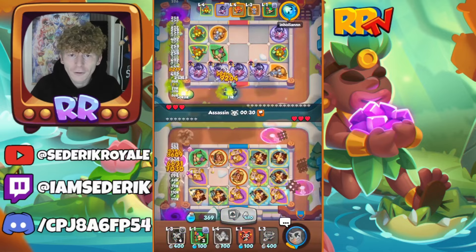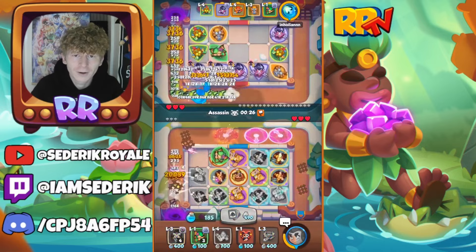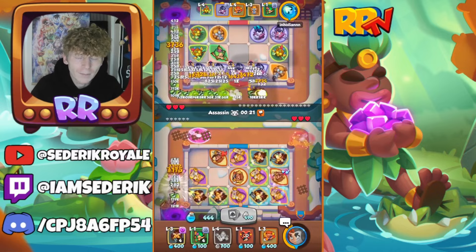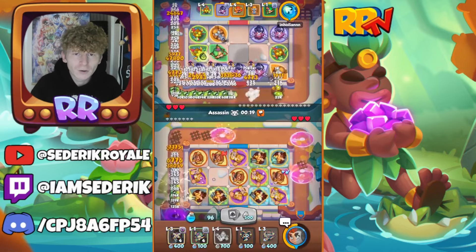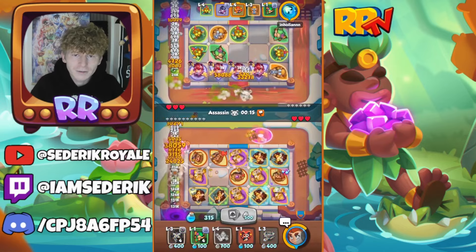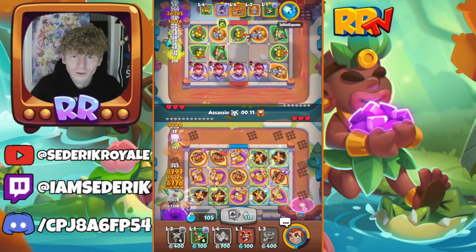Last but by no means least, this is a bit of an honourable mention as I just saw it everywhere doing the absolute most damage last time — and it is Hunter, Stasis, Dryad, Harley, and Trapper. It just seems to be doing the work: getting those lovely high-merge Hunters, keeping things back, Stasis stopping things in their tracks, and Trapper helping with the defence drops.